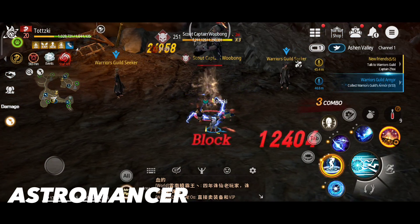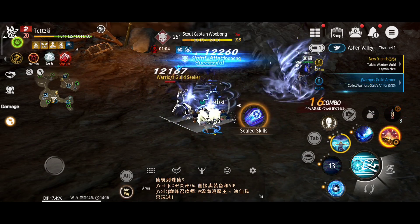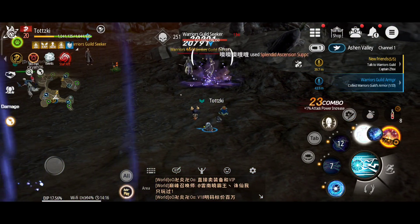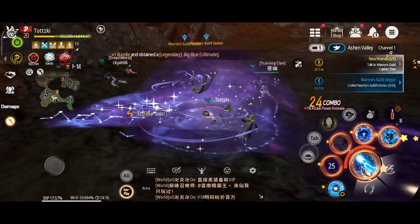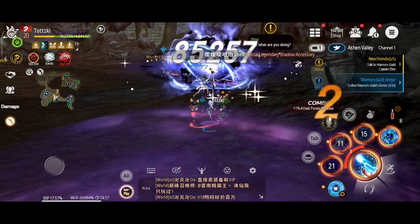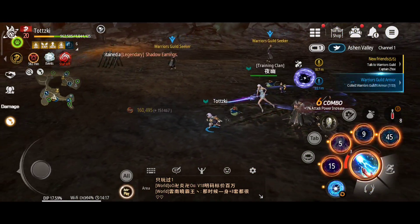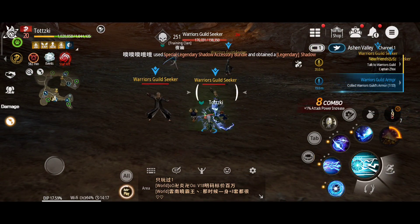The Astromancer calls upon the powers of the stars as well as the heavens, delivering devastating combos that lay waste to enemies. A true Astromancer balances the powers of the cosmos as well as the electrifying powers of the storms to defeat their foes. Able to twist the very fabric of space, the Astromancer can change their form to move around the battlefield and better position themselves to deliver maximum lethality, whether with lightning-fast combos or destructive abilities.